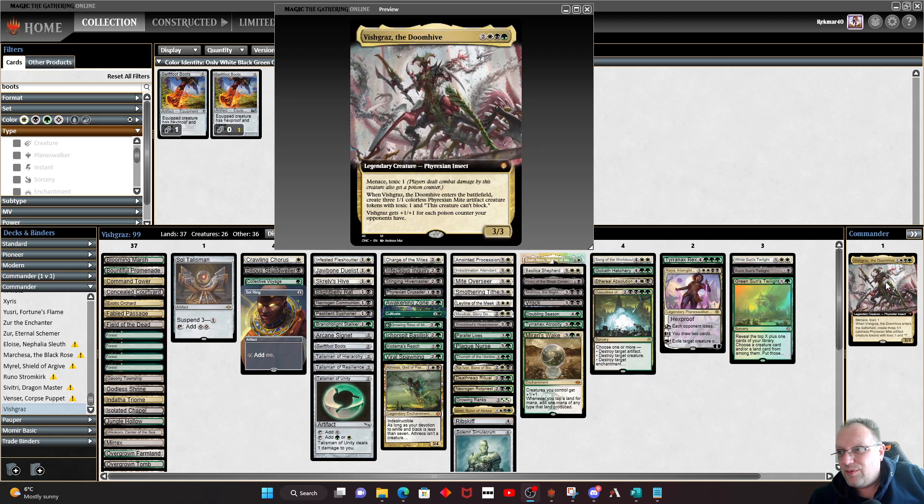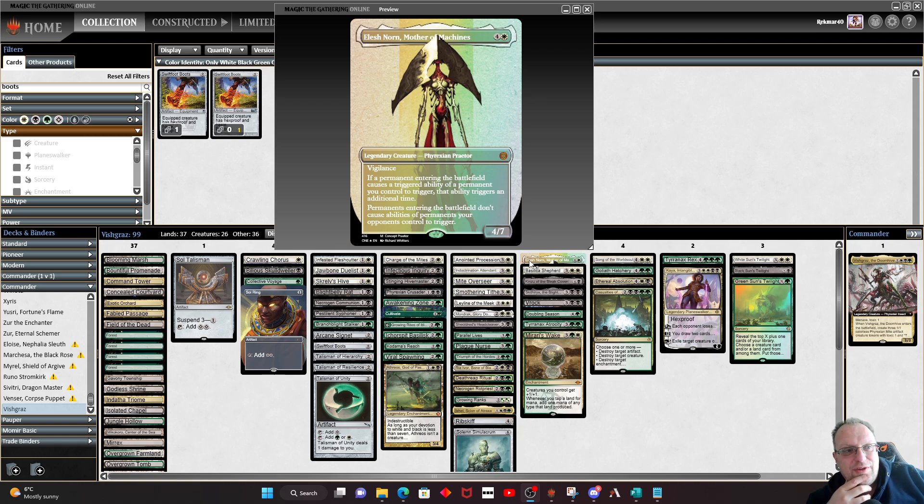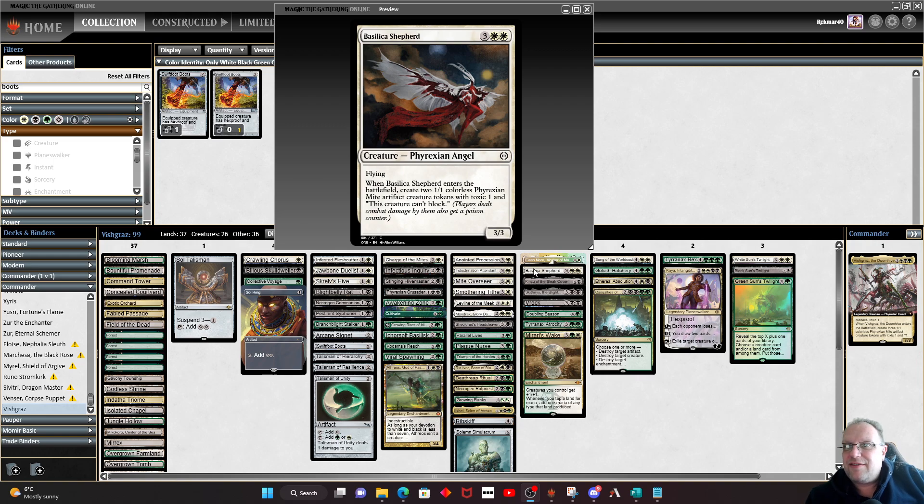Obviously we're in white, black, and green, so it's a no-brainer to have Elesh Norn in here. We are hopefully going to have Elesh Norn in play, cast Vizgras, and get six instead of three tokens. If we get six with Anointed Procession, it goes up to 12 — it just gets silly really quickly. Balasca Shepherd is a 3/3 flyer for five, which isn't great, but it comes in with two mites, so you're paying five mana for five power, and I'm happy with that trade-off.